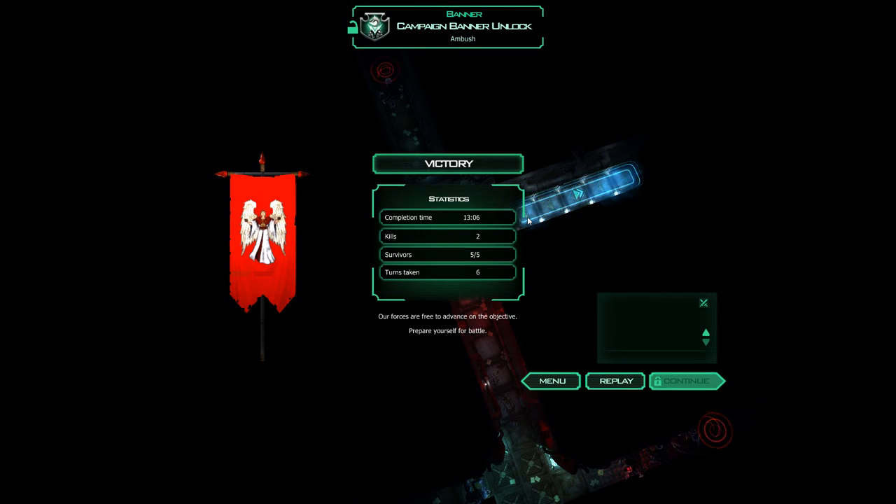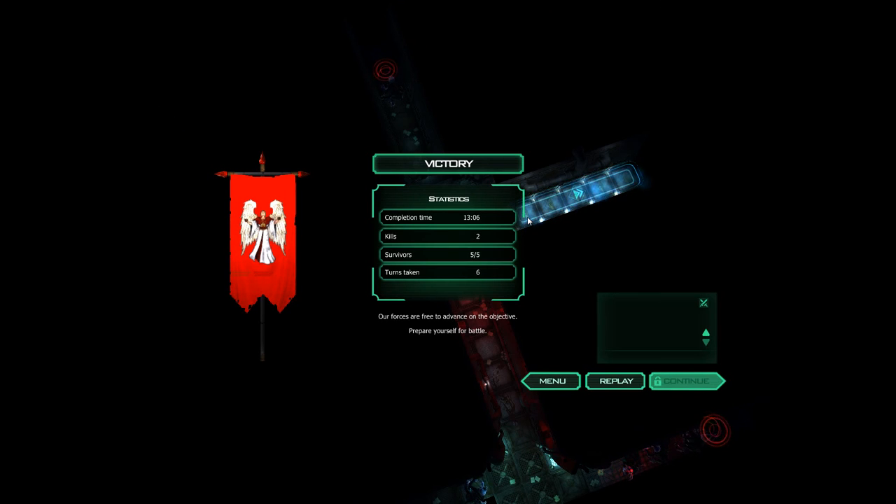Prepare yourself for battle. Map two of Space Hulk — five out of five. I doubt I'm going to continue that because it gets hellish from what I understand. But six turns, made it out with no casualties on my end, killed a couple of gene-stealers, and really wasn't too threatened thanks to the flamer. Had I not put that guy in the back, I could see that turning into bad news. I suppose I was lucky to defend the north hallway, otherwise they could have got me. But more Space Hulk — that was map two of the pre-game. Hope you enjoyed it.